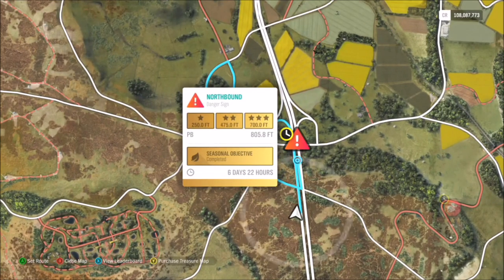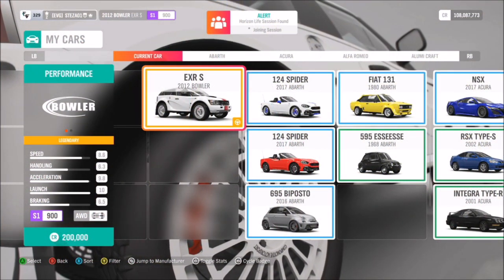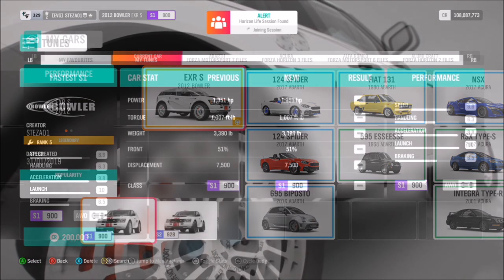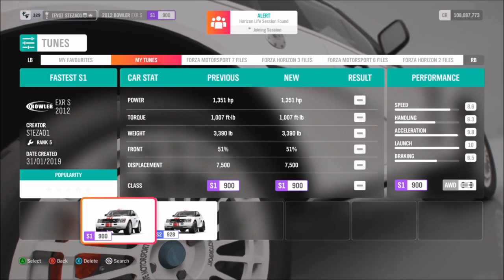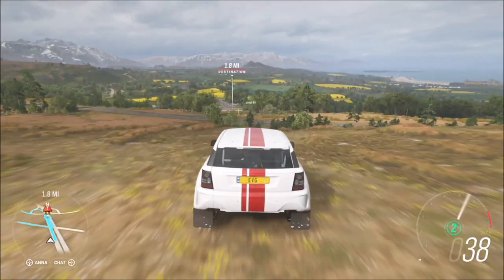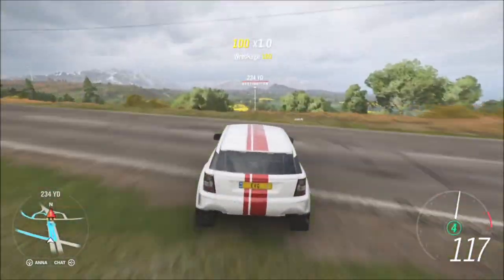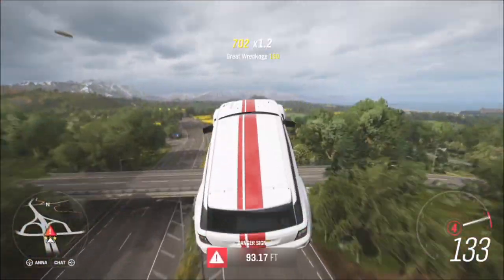Facing directly toward the actual jump. The car I went with was the Bowler EXR — this one is accessible to everyone. I have created a tune for it as well; as you can see, it's S1 class and it's got about 1300 brake horsepower. Most extreme off-road vehicles will work with this danger sign.